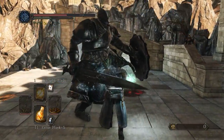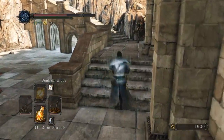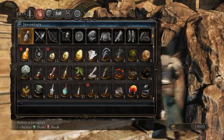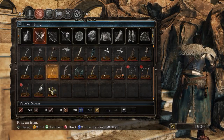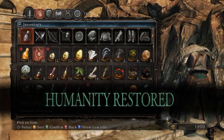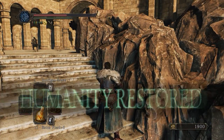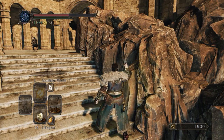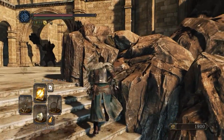Interesting - the durability held up okay with the durability ring and everything. We're getting a lot of damage heading our way on this guy - effigy up and a life gem. I'm definitely going to use Sunlight Blade for this one too, then we'll see where we're at afterward.